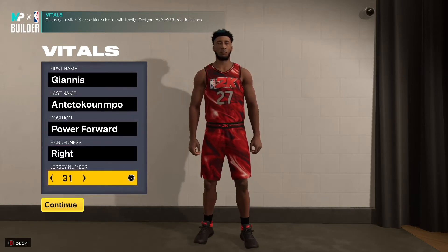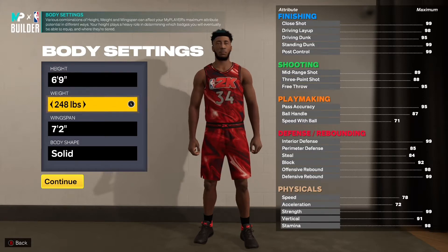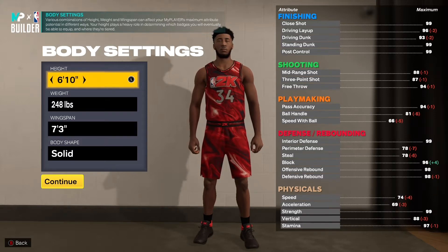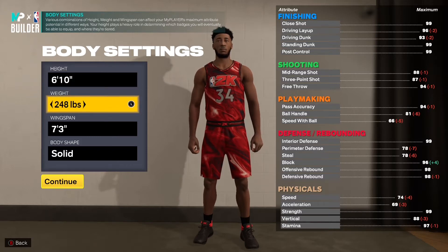For the height, I've seen about three different versions of this build. The first is six foot nine — it's a lot faster and quicker, but the problem is that at six foot nine, limitless takeoff and posterizer are tier three badges. Six foot eleven feels too slow. I went with six foot ten, where limitless takeoff becomes a tier two badge and posterizer is tier three, saving you badge points.